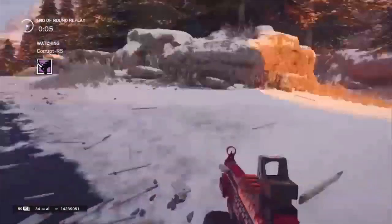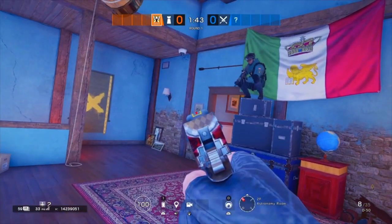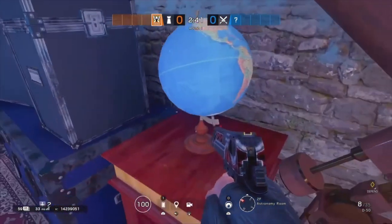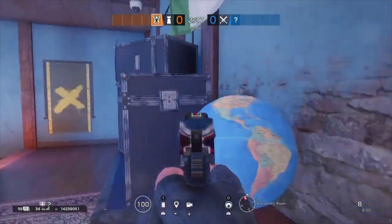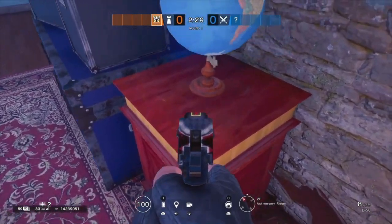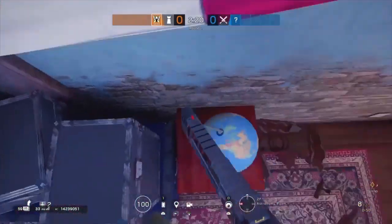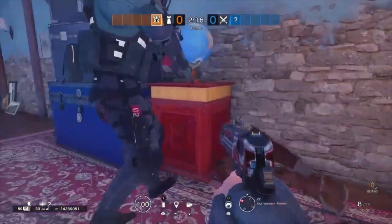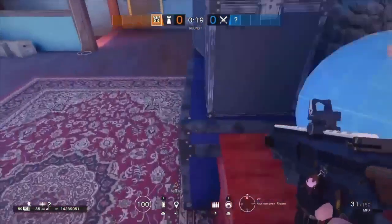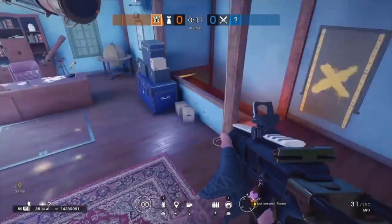Now for the last and final tip: I'll be teaching you how to get up where Jackal is. Come up to where I'm standing, run up to the telescope and break it — but make sure you don't break the world globe or you won't be able to do this. Aim where I'm aiming and you'll get a vault option. Sprint-crouch at the same time up onto the ledge. Aim roughly where the globe is, crouch and keep walking forward, leaning up against the wall — stay close to it.